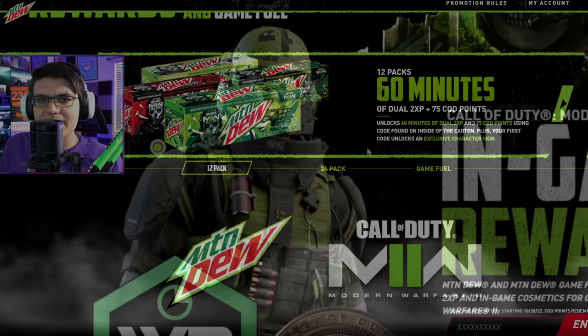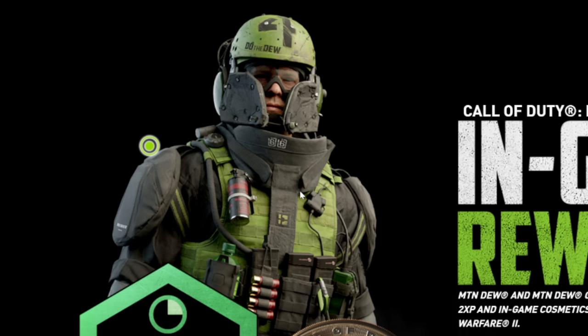Here's what the operator skin looks like — it's not super fancy. It's black with green accents, it says 'Do the Dew' and has a four at the top. It's not the most insane operator skin, but you can get it for buying just one single Mountain Dew, so it's not too bad.